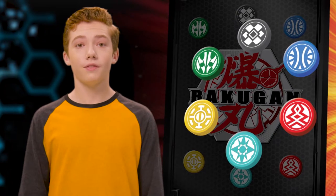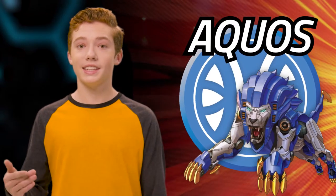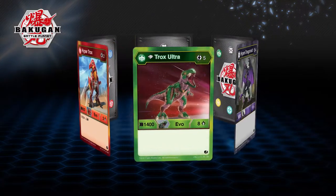Each of the six Bakugan factions have different characteristics that play out during battle. For example, Aquos is more focused and precise than the others, while Darkus is all about power and greed. Each of the factions can help you win a battle in its own way, so be strategic when choosing. Before you choose your Bakugan, one thing to consider is which faction you want to join.